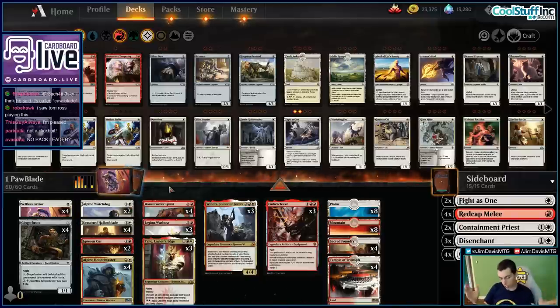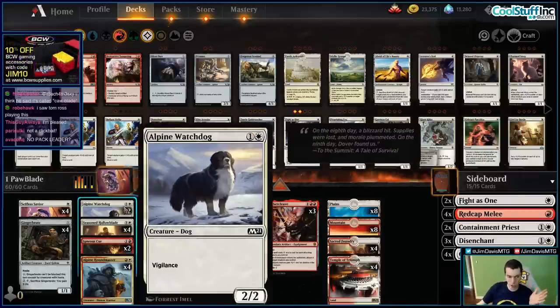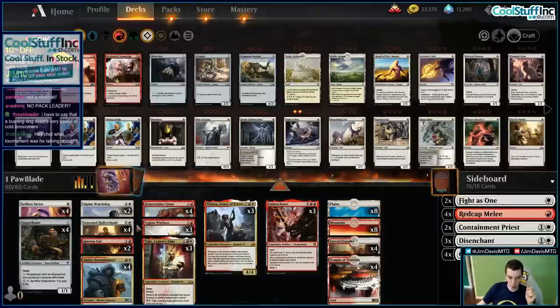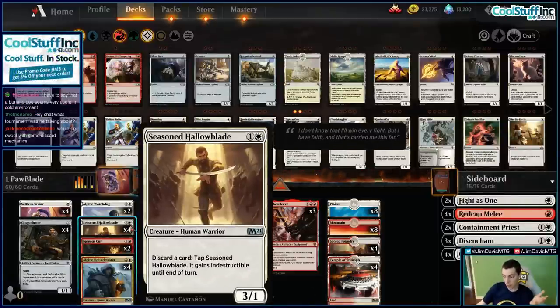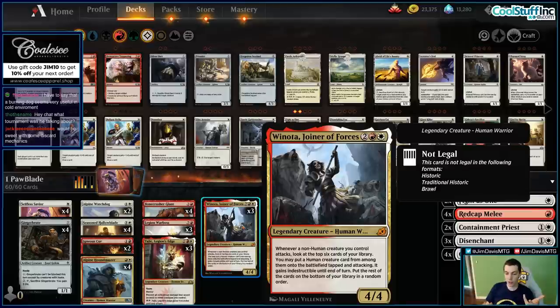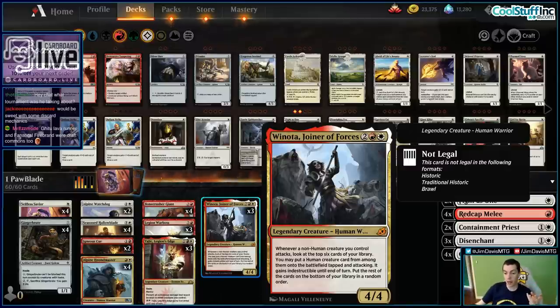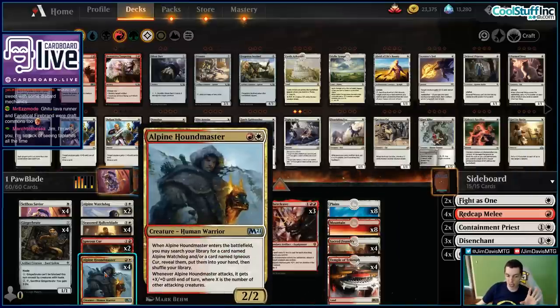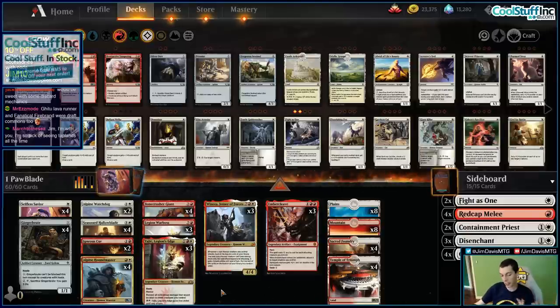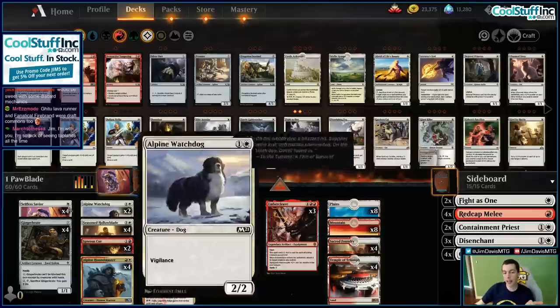And then whenever it attacks, it gets +X/+0 for number of attacking creatures — kind of like a mini Goblin Piledriver that draws you two cards. But the question of course is the cards it draws you are draft commons: Igneous Cur and Alpine Watchdog. Similar to Squadron Hawk, the cards aren't very good, but the material is pretty powerful. A 2/2 that draws two cards for two mana is absolutely insane. We pump them up with Tajic, the mentor ability, and maybe Legion Warboss. We discard to Seasoned Hallowblade, attack with Embercleave, or use Winona. Bonecrusher Giant, Selfless Savior, Ginger Brute fill out the aggro package.